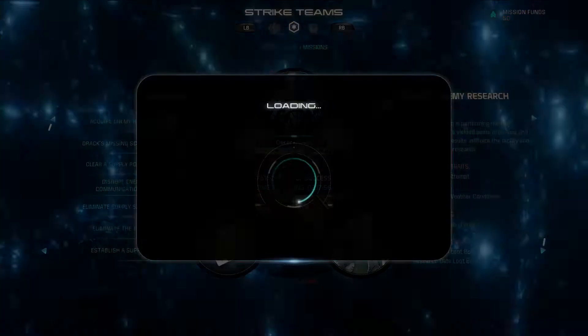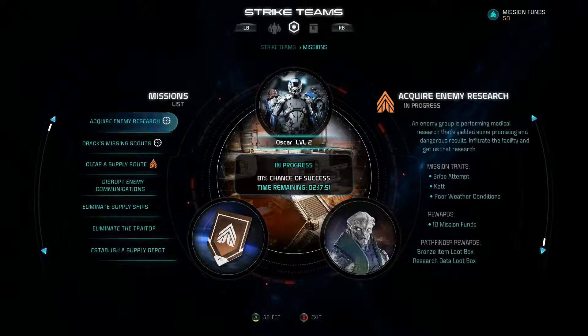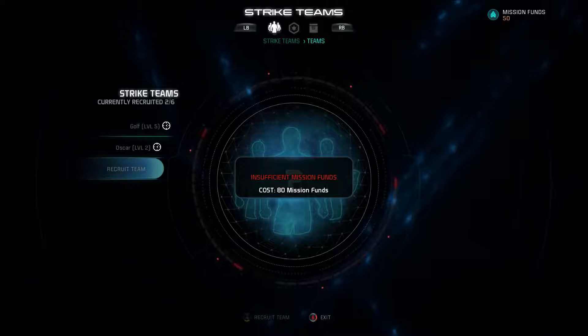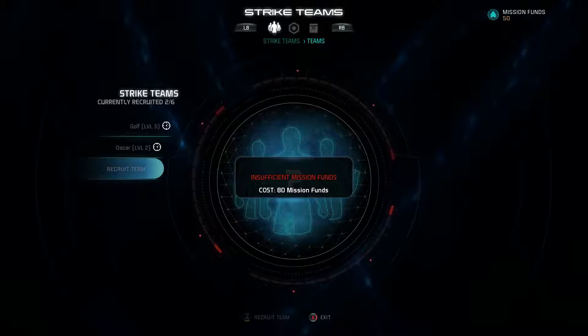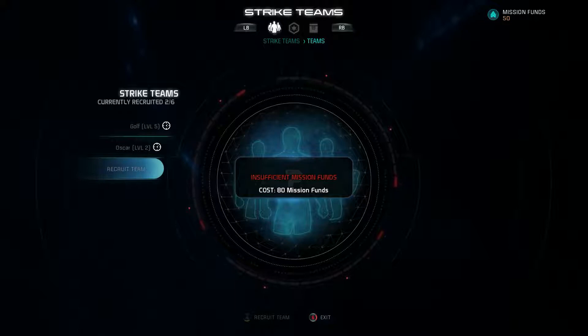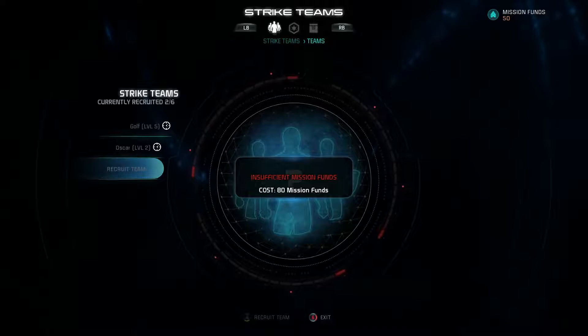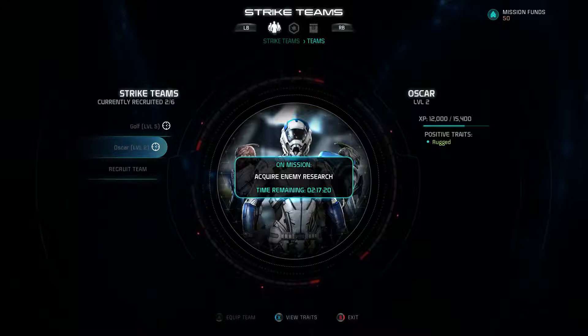Before we do, I've been doing a lot of multiplayer missions and there are a few things you guys might not know. You can do multiple missions at the exact same time. To get another team, you come into this tab and use mission funds — you get five mission funds for every multiplayer mission you succeed on. You also get money to buy crates for more people, better armor, weapons, and mods. Once you get enough mission funds, you can buy another team.